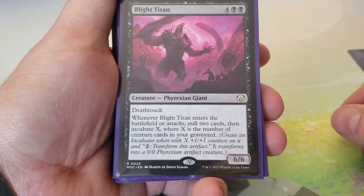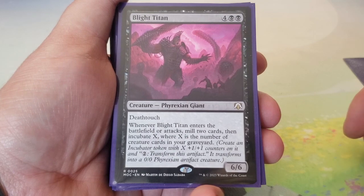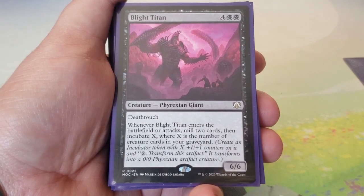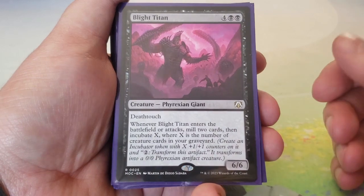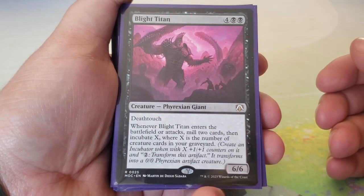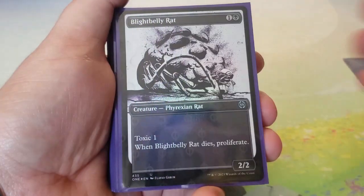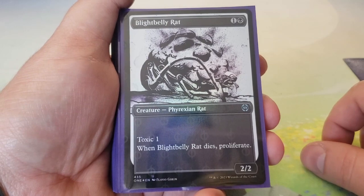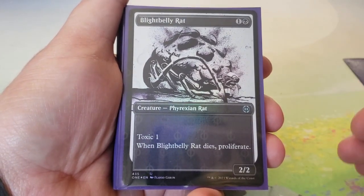Blight Titan came with the deck — four and two black, deathtouch, 6/6. When Blight Titan enters the battlefield or attacks, mill two cards then incubate X where X is the number of creature cards in your graveyard. Opponents are going to try to keep you in check, but Blight Titan can get some really good value there.